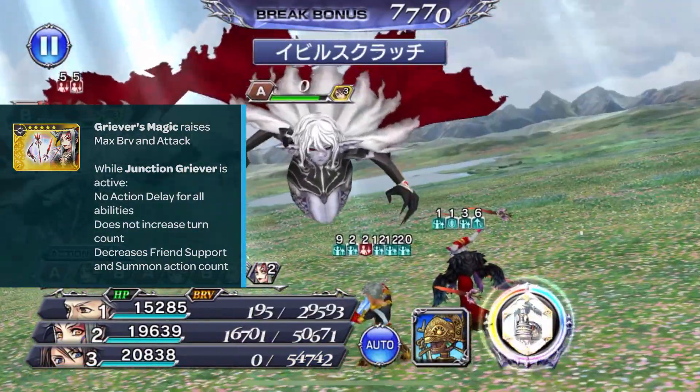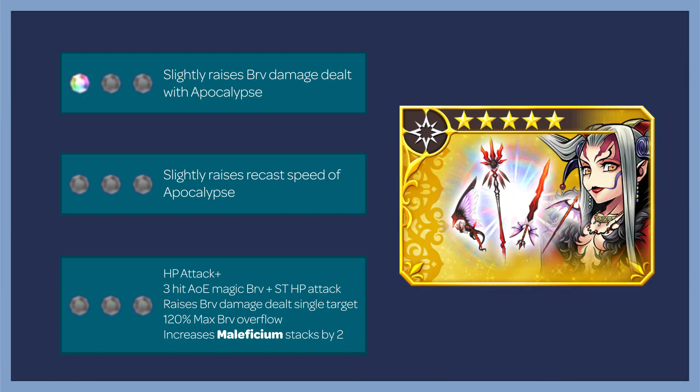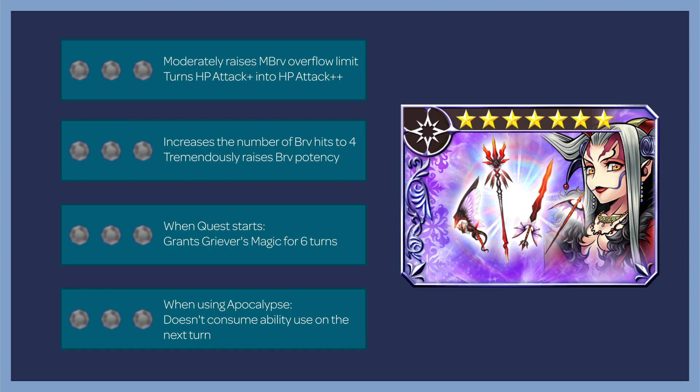After using her EX ability, she grants Junction Gravier to herself, giving her two free turns. At 1-3, Apocalypse gets a slight increase in brave damage. At 2-3, slightly raises recast speed. At 3-3, turns the HP attack into HP Attack++, a three-hit AoE magic brave plus single target HP attack that moderately raises brave damage to a single target, overflows stolen brave up to 120%, and increases Maleficium stacks by two. On the realized EX weapon: at 0-3 moderately raises max brave overflow limit and turns HP Attack+ into HP Attack++, which slightly raises the max brave overflow limit. At 1-3, increases brave hits to four and tremendously raises total brave potency. At 2-3, when the quest starts, grants Gravier's Magic for six turns. At 3-3, using Apocalypse doesn't consume an ability use on the next turn.